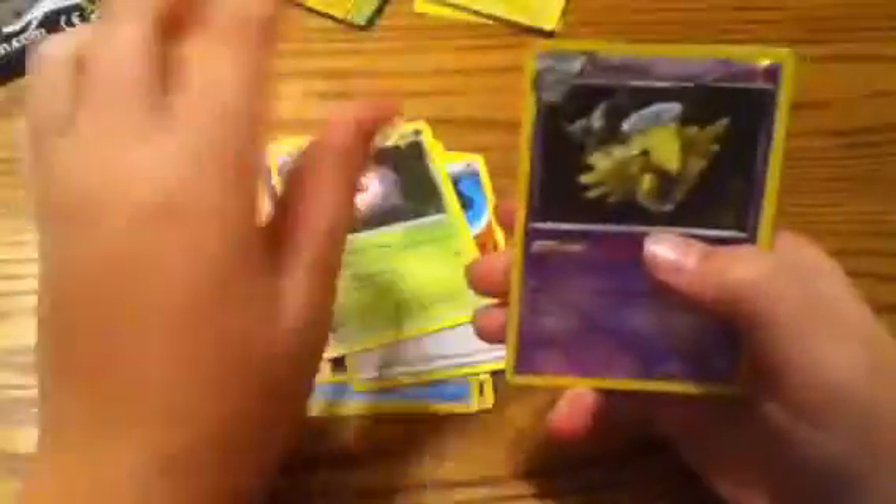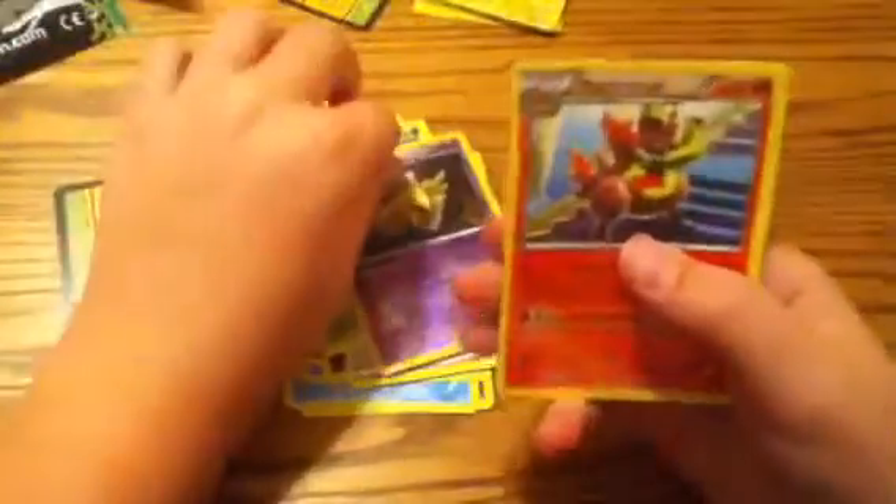We've got Dino, Feebas, Spiel, Drifloon, Murkrow, Blend, Swablu, Kaskun, Reverse Shedinja, and a Magmortar. I haven't pulled one of those either.